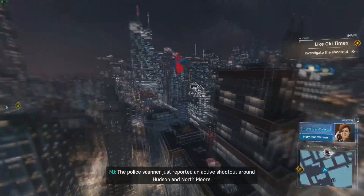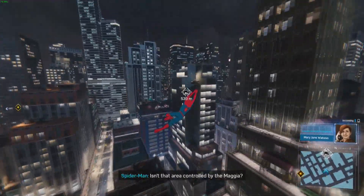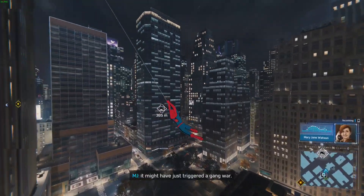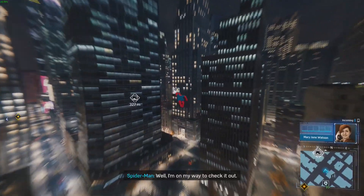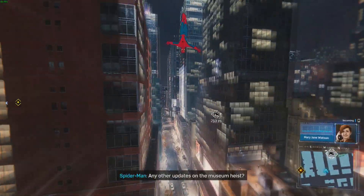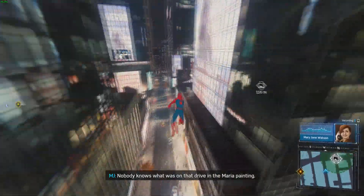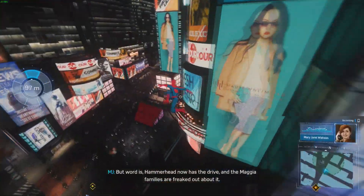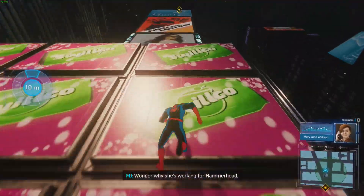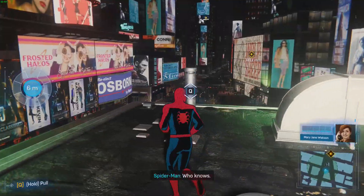MJ reports on the police scanner: 'Active shootout around Hudson and North Moore - isn't that area controlled by the Magia?' MJ relays intel: 'Nobody knows what was on that data drive in the Maria painting, but word is Hammerhead now has the drive and the Magia families are freaked out about it. I wonder why she's working for Hammerhead - she usually flies solo.'